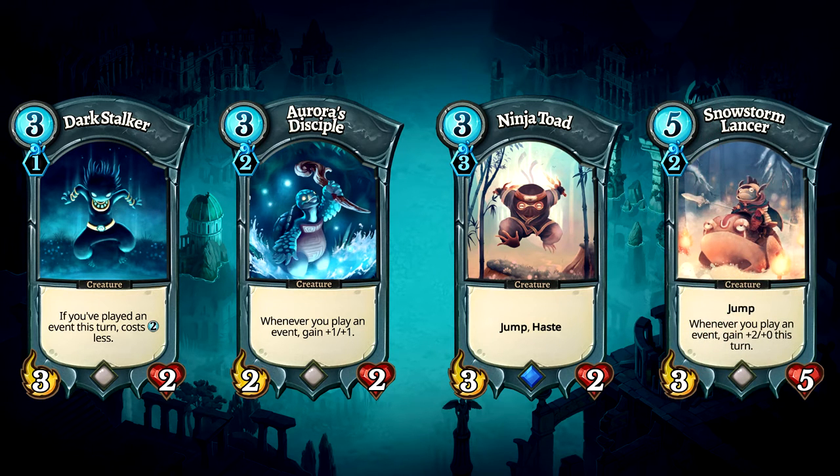Snowstorm Lancer is the star of the show. If left alone, this guy can jump next to your opponent's orb and deal massive damage after playing cheap event cards. He gains two attack per event played. Combined with cheap event cards, his burst is only limited by your event cards and furia pool. I've dealt 13 damage with this guy alone after comboing loads of cheap events.